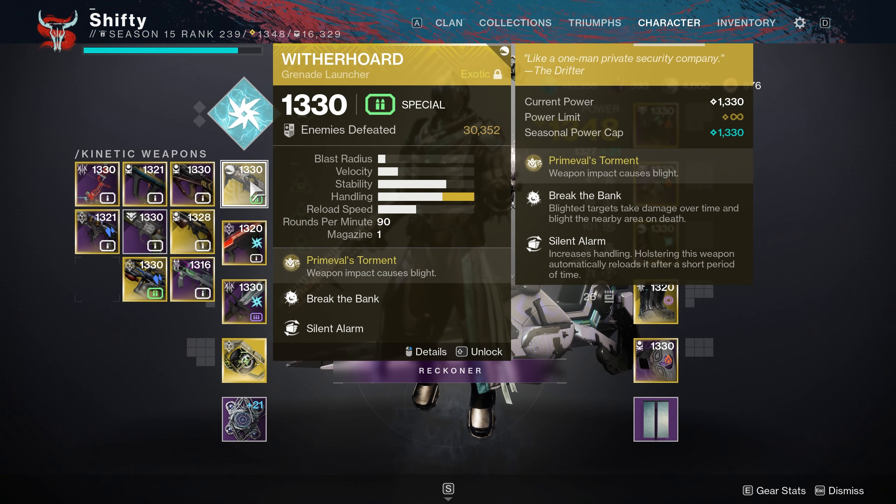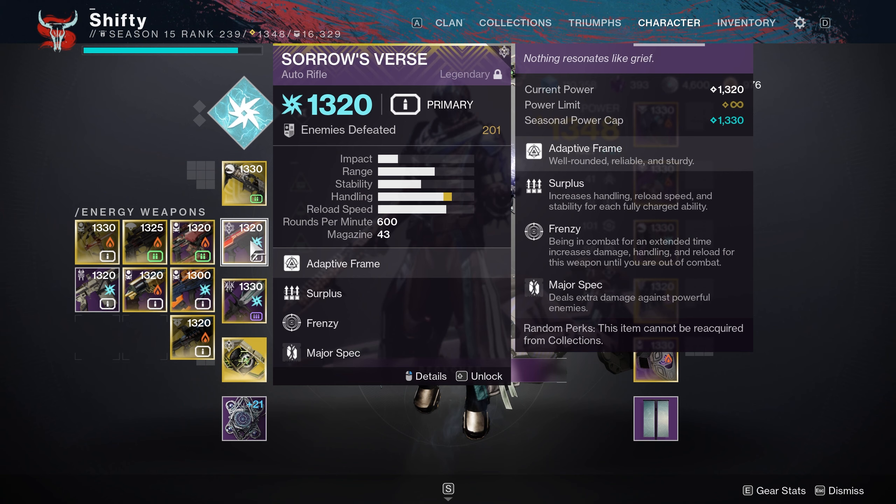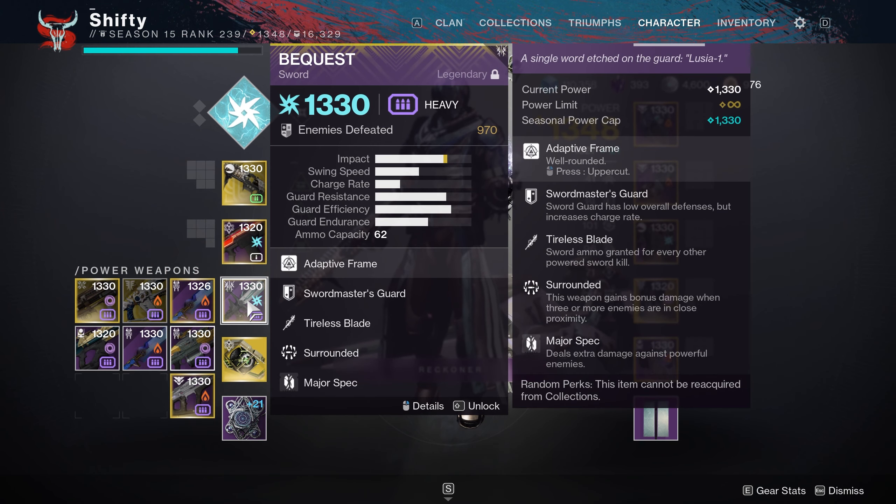For my weapons, in my Kinetic slot I have the Witherhorde. For my Energy Weapon I have the Sorrow's Verse Arc Auto Rifle — this is for Barrier Champions as well as Arc Shields. For my Heavy Weapon I have the Bequest Sword, which also does Arc damage, and Arc damage is boosted by 50% in this Legend Lost Sector due to Arc Burn. This is for Overload Champions and to break Arc Shields.